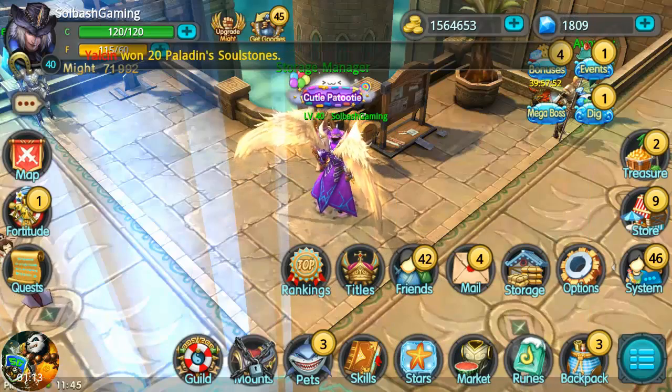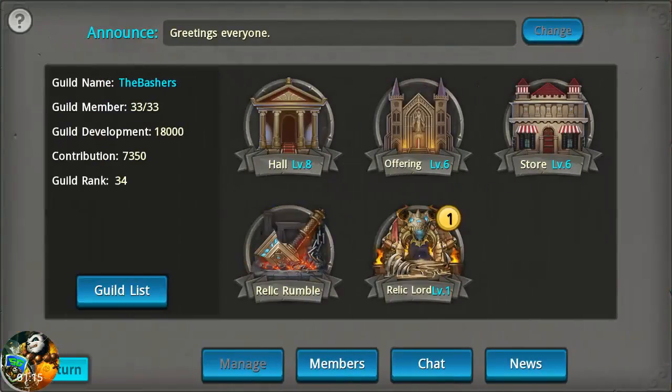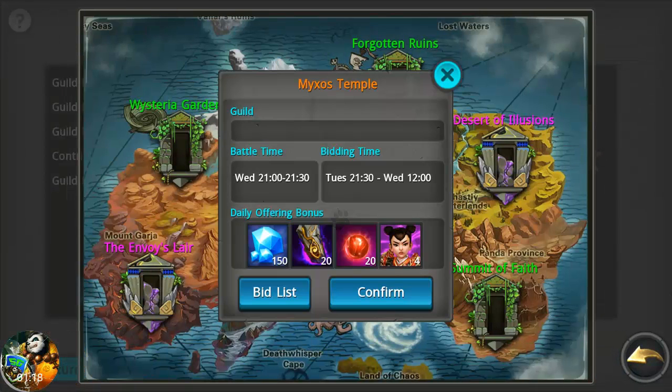Next we have guilds. Relic Rumble is now available for six days when you take them, so it is only once a week. That is really awesome and that's less hectic for us guys that are trying to keep these things locked down.